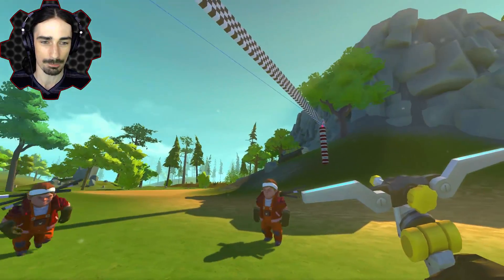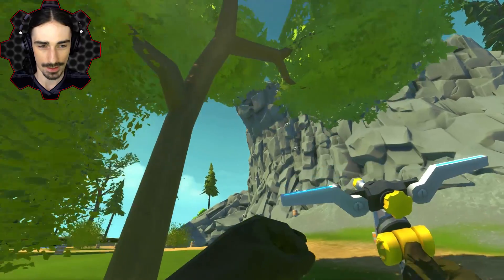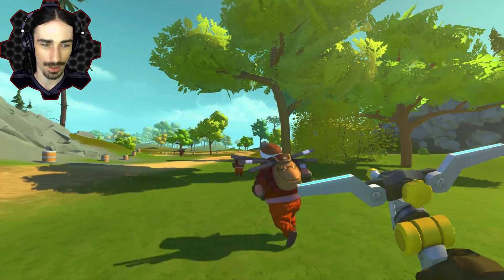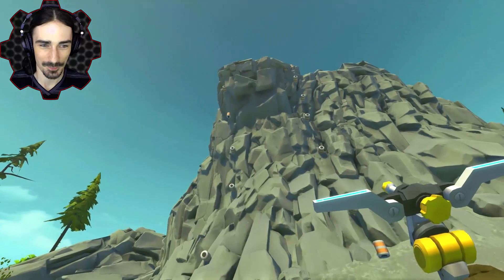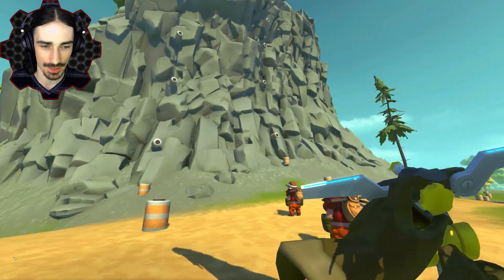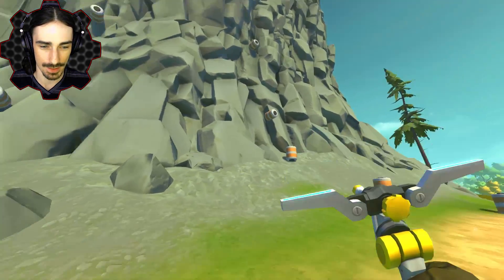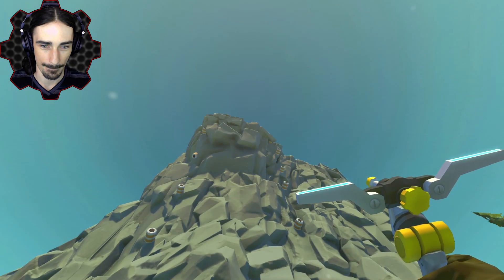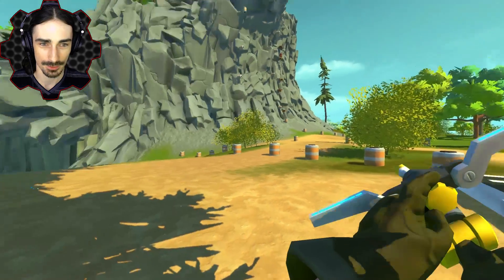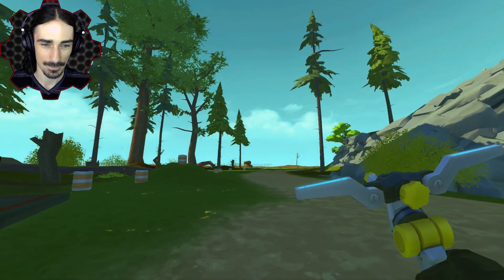We have to accomplish the different obstacles, and that includes this giant ski jump behind us — which is simple enough — but on the not-so-simple side of things, we also got to go up wall-riding challenges like this giant cliff that has an inverted section. There's a certain level of mystery here. This is one of the more intimidating things — we have to go up this, not down, but up from the bottom to the top.